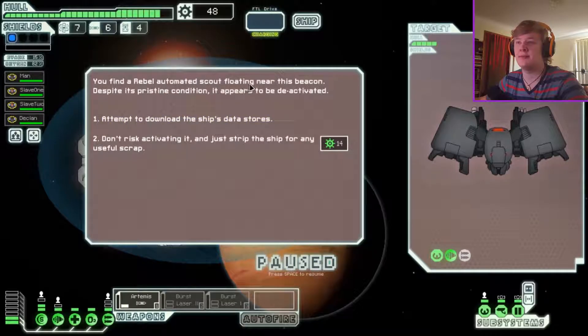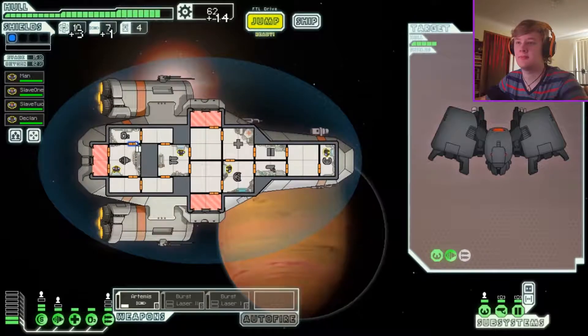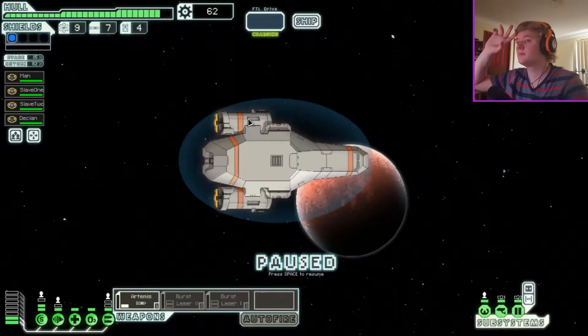You find a rebel automated scout floating at this beacon. Despite its pristine condition, it appears to be deactivated. I can attempt to download its data or just get the scrap. I think I'm gonna download it. You're able to pull off all the ship's data about the sector — your map has been updated. Plus I got all that stuff.